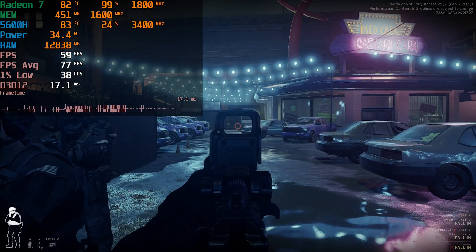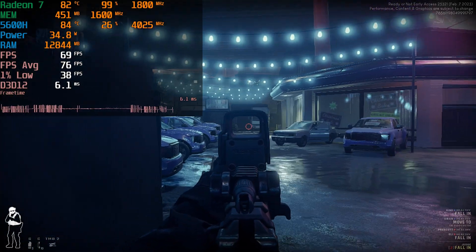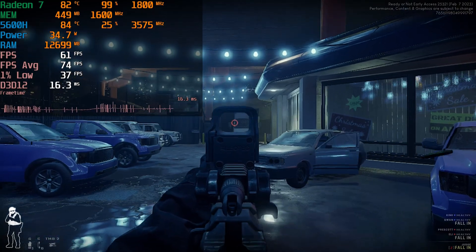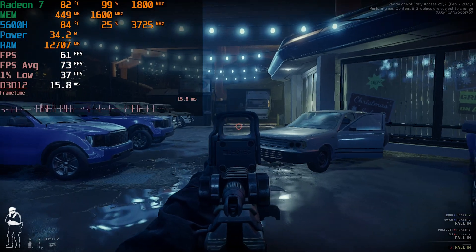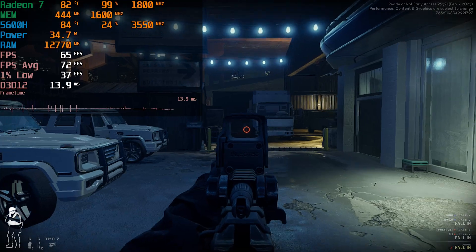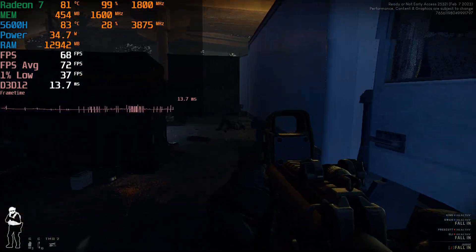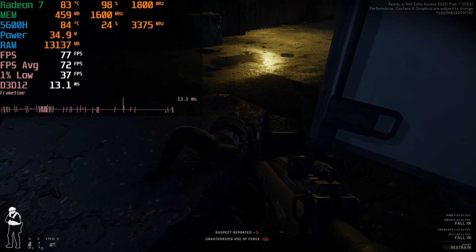There is a problem in the sense that FSR at the Performance Preset really destroys the visual quality at 1080p. In this section, I'm shooting at an enemy that I can barely see off in the distance. I'm not 100% sure what it is that I'm even shooting at. If it wasn't for the person moving, I would not have even seen them because it was kind of just a smudge in the distance. That's really the biggest downside to using FSR in the Performance Preset — the visual quality impact is pretty significant.